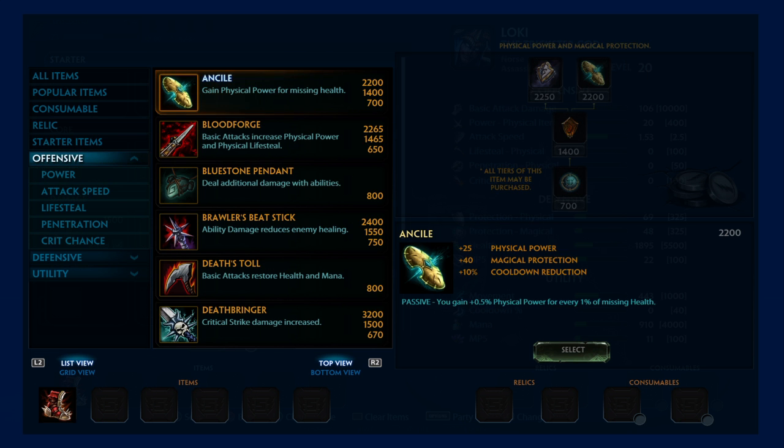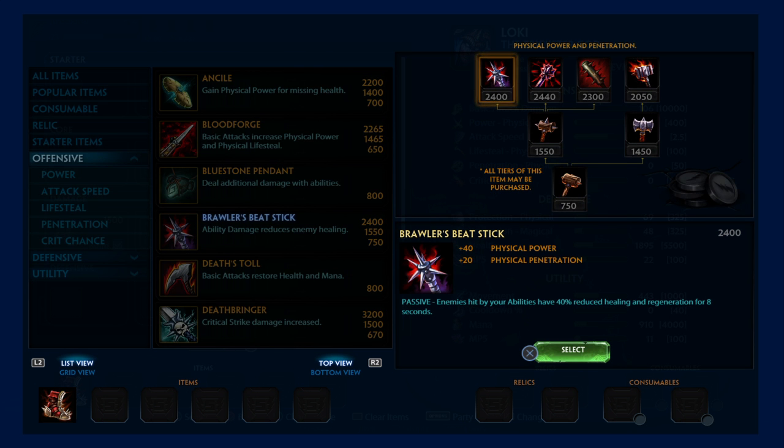The second item would be the Brawler's Beat Stick. Enemies hit by your abilities have a 40% chance for reduced healing and regeneration for 8 seconds. It gives physical penetration and physical power.